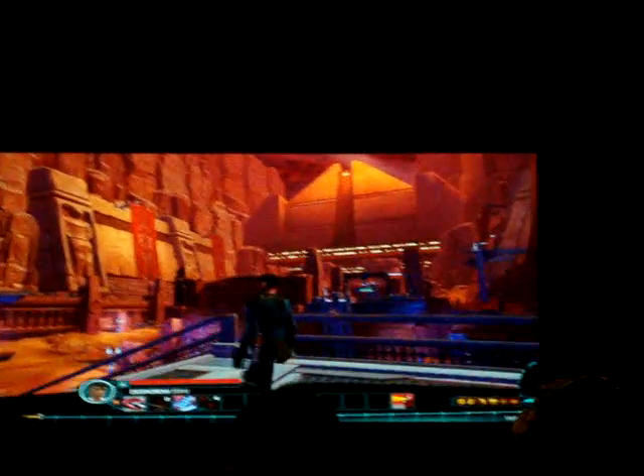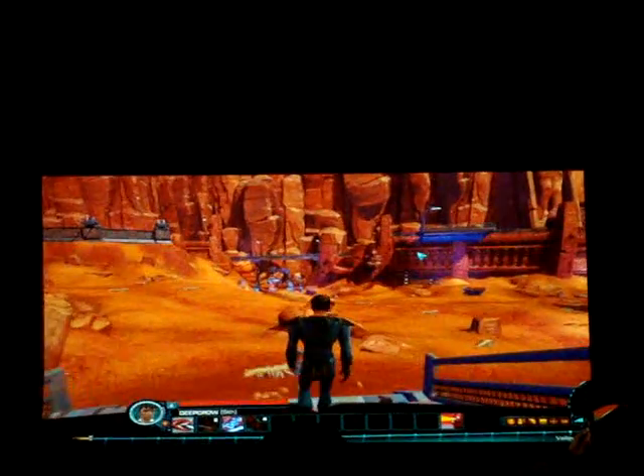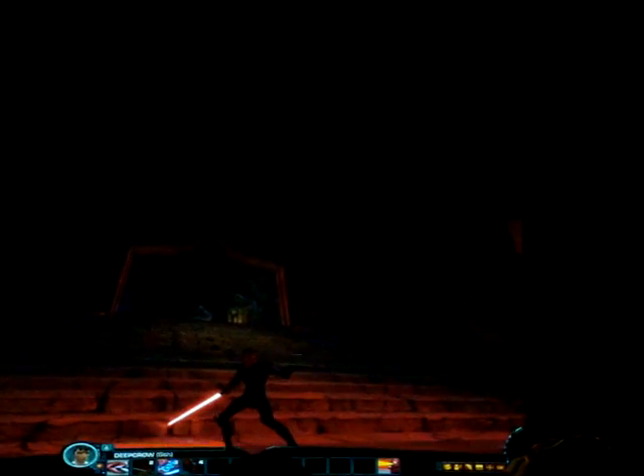If you played the original Knights of the Old Republic, you'll remember Korriban — it is a Sith stronghold, actually where they trained their young Sith. This is why you're here: you're learning to channel the dark side of the Force. You're going to be entering an ancient tomb that's been excavated numerous times, trying to recover some very powerful artifacts. There are some pretty nasty enemies along the way, and you're going to have to deal with them in a way that only a Sith Warrior can.